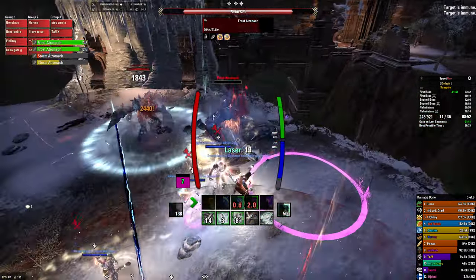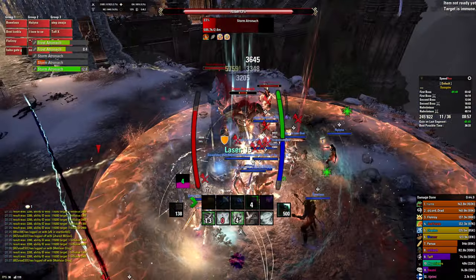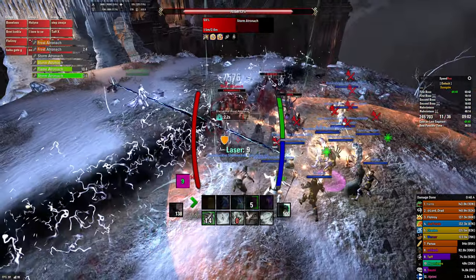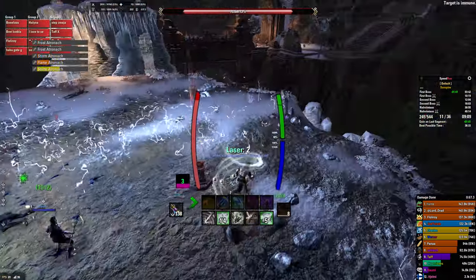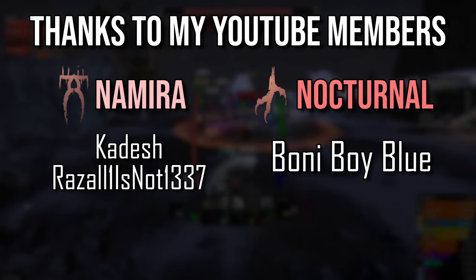Before you apply any of these tips to your setup, you need to ask yourself how much you can specifically get away with. Some changes like the Mundus stone or light armor will greatly reduce your survivability and make the encounter much harder — only you can judge how much you can handle. Other stuff like the Inner Beast skill shouldn't really make much difference in difficulty. That's all for this video — thanks for watching and see you next time.